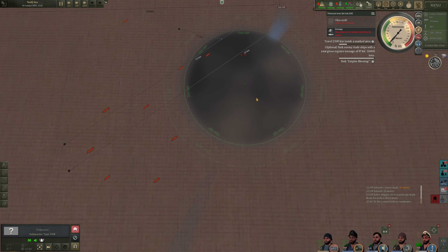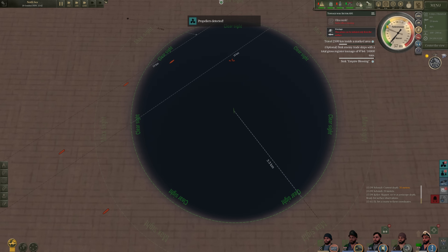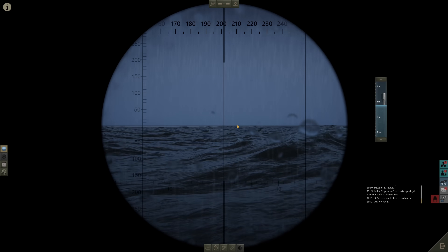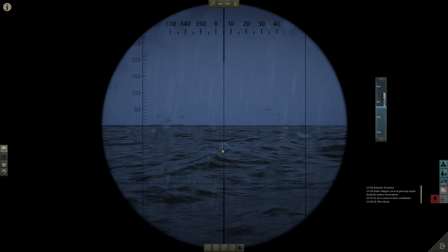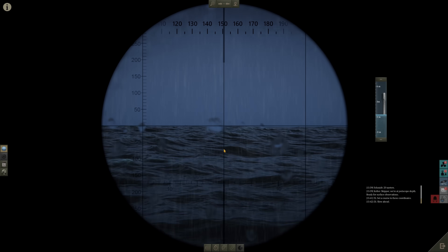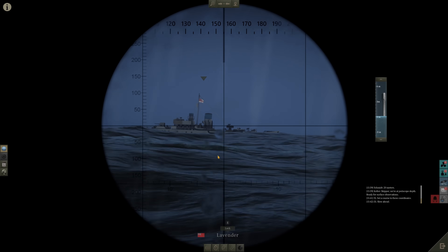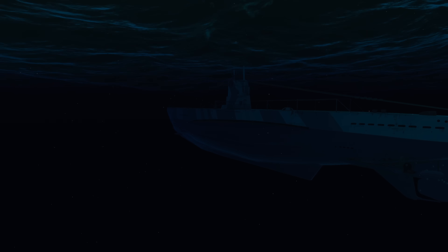If we can get some distance between us and these corvettes, we are golden. We can swing around and torpedo ships, maybe even on the surface. What is our range here? Just two kilometers away. Let's increase our speed just a little bit, and hopefully we remain undetected. The weather conditions should help us evade these warships as well.